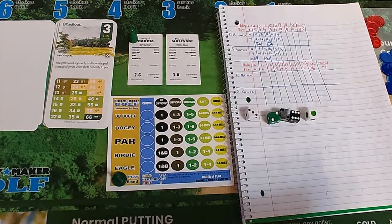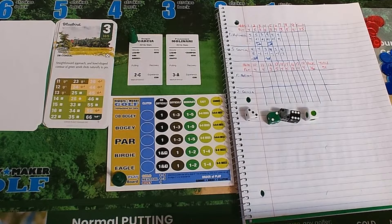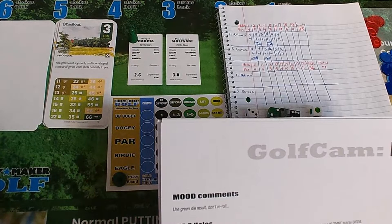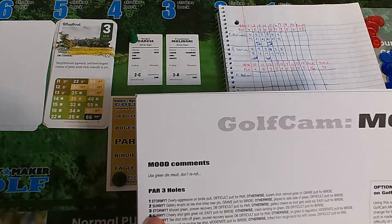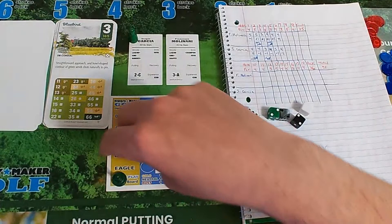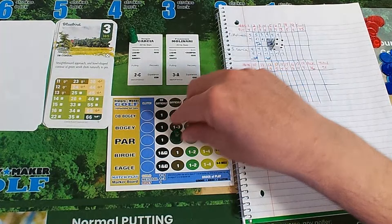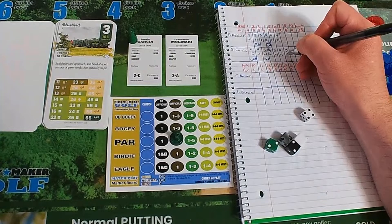Is he sunny? He's not sunny. Otherwise, played to safe side of green — difficult putt for birdie. Sergio needs a one — doesn't get it, misses the birdie putt. Now a moderate putt for par, one through five — and he makes that. Sergio Garcia pars the par three, stays at minus one.